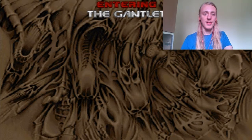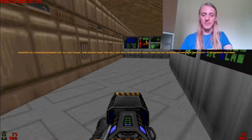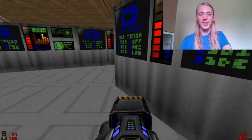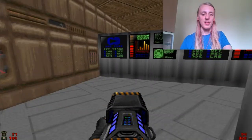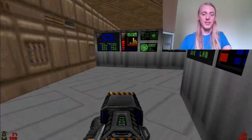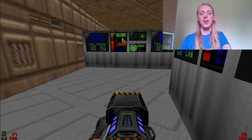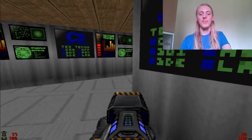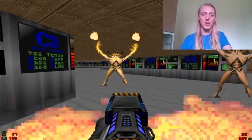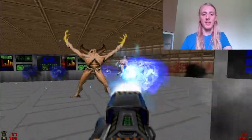The level is called 'The Gantling' and now we have the plasma rifle. We'll try to use it to beat the level, but the issue is that in the opening there should be around four archviles in the starting room. I'll try to be real quick because it's very easy to die here at the start.